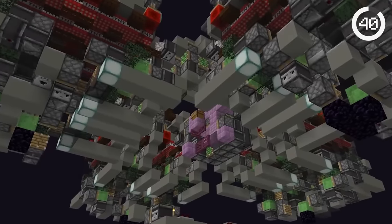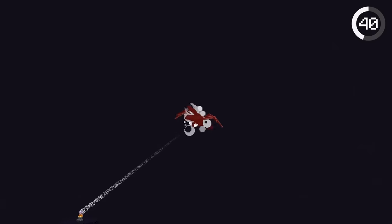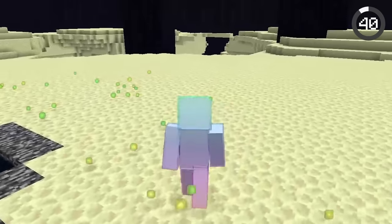Did you know it's possible to make an ender dragon farm? It works by shooting an arrow at light speeds using TNT and killing the ender dragon in a single shot. It's pretty overpowered and can be used to farm dragon eggs and experience points.